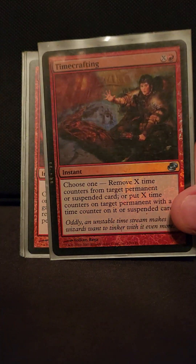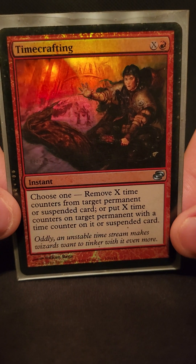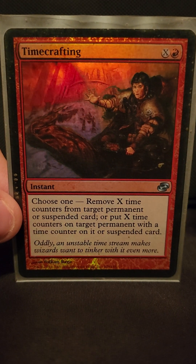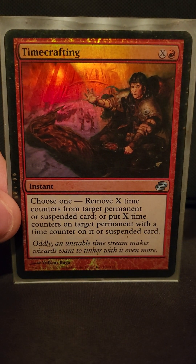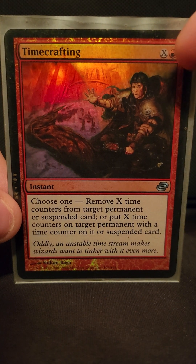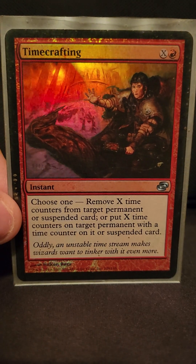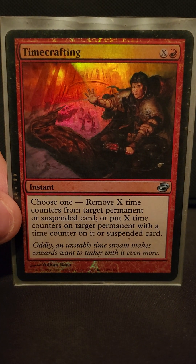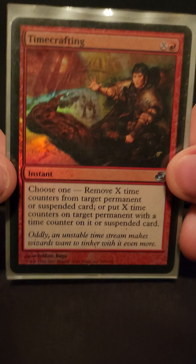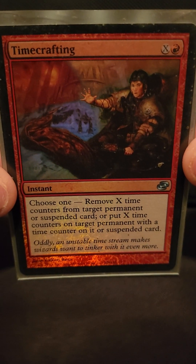The first thing we do when building this deck is have a lot of spells that remove time counters. Time Crafting is the absolute best one — you can remove X time counters, or put X time counters on things you want more counters on. Time Crafting is number one for removing time counters.